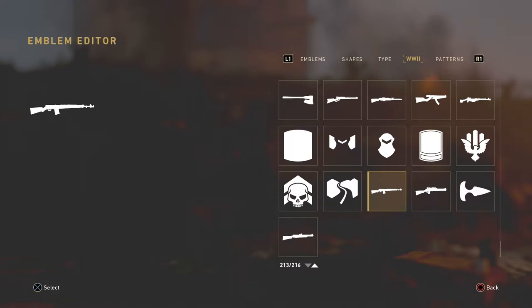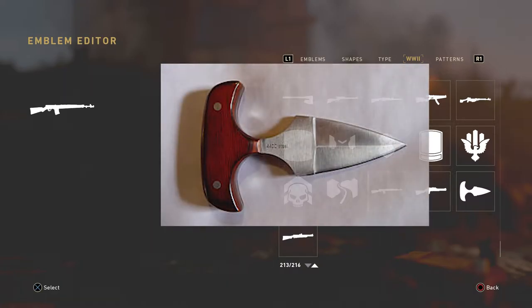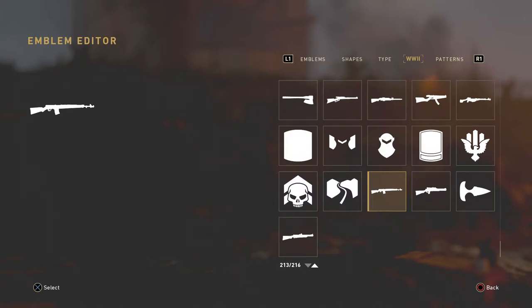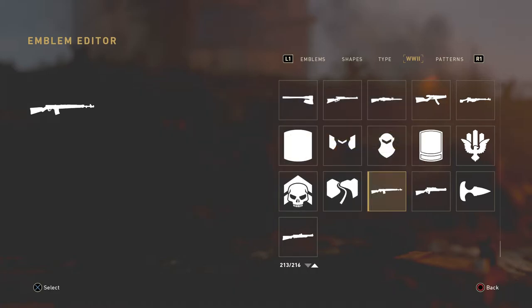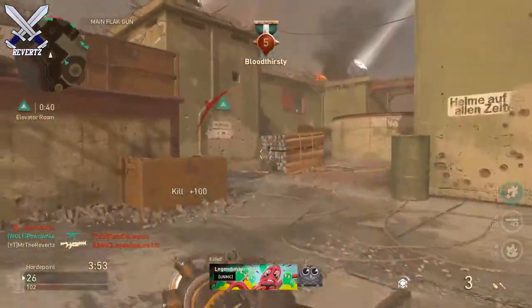The next weapon is like a little melee weapon — kind of like a dagger that soldiers would hold in between their fingers. Finally, the last weapon I believe is called the Delisle Carbine, which was used by the British, and it's designed with an integrated silencer attachment, so that's pretty cool.